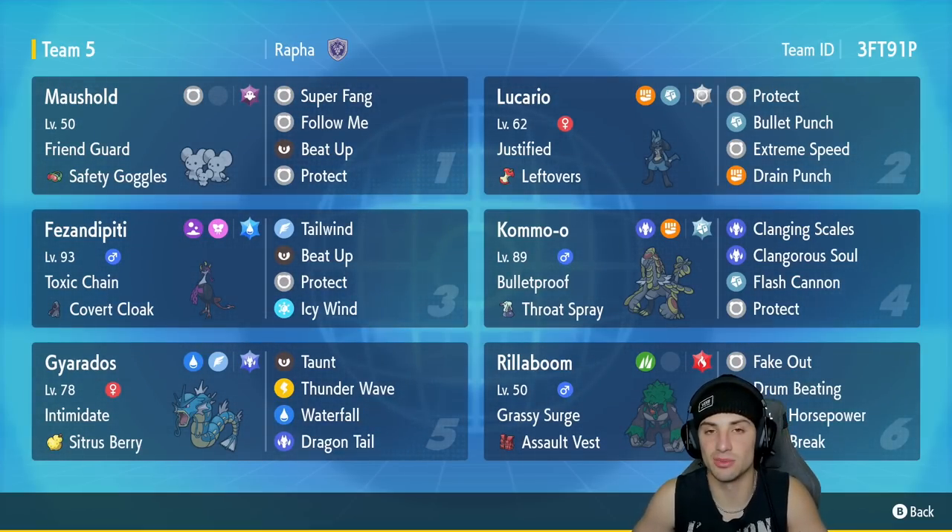Fifth slot is Gyarados — a solid support Pokemon in Scarlet and Violet. It has Intimidate with a Sitrus Berry, rocking Taunt, Thunder Wave, Waterfall, and Dragon Tail. Final Pokemon is Rillaboom. I really wish it had Grassy Glide but it's still pretty strong — Grassy Surge as ability, Assault Vest as item, rocking Fake Out, Drum Beating, High Horsepower, and Brick Break.